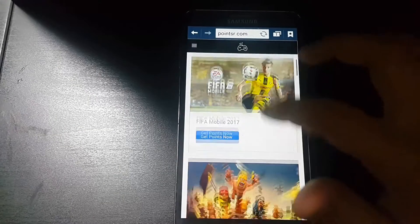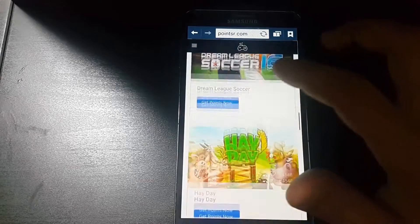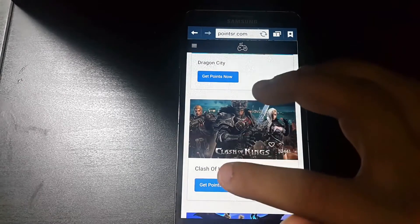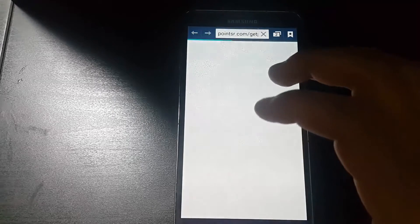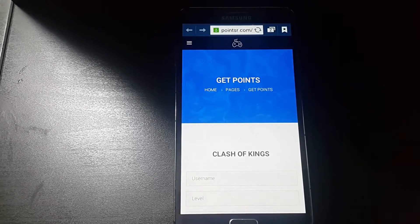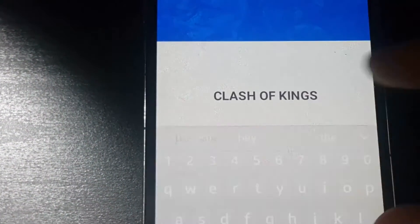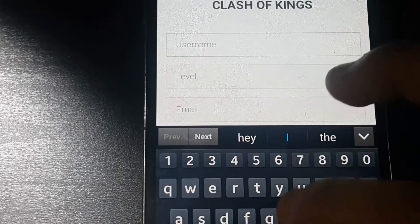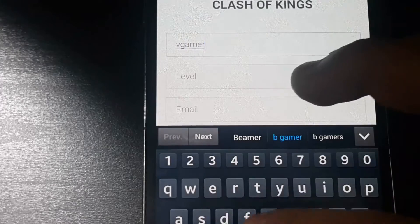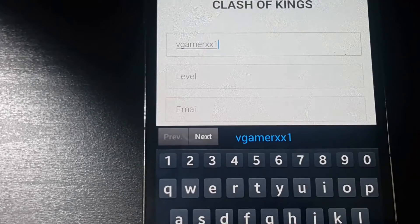There are a lot of games here and you can hack FIFA, Clash of Clans, Clash Royale, and a lot of games. Today we will hack Clash of Kings. First, press 'Get Points Now.' After pressing that, you have to write your username in the game — my username is VGamerXX1.